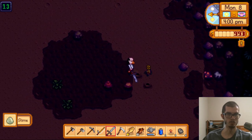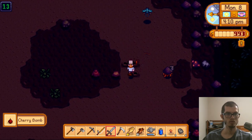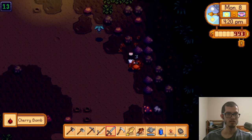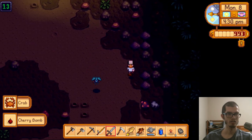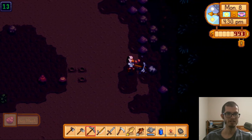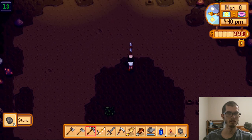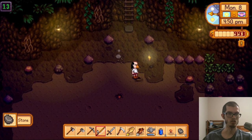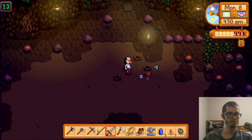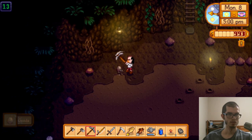I'm being attacked from every angle. The crab has so much HP. Was the crab gonna run away? I didn't realize that was a thing — almost got away from me. It's very dark, by the way — I guess I'm gonna need that adventure glow ring. You drop geodes? I definitely don't mind that.